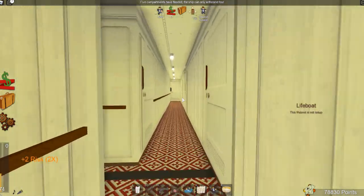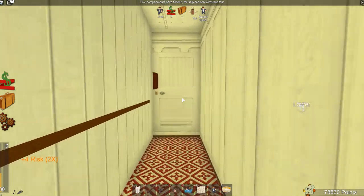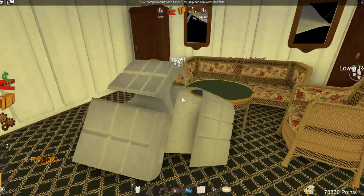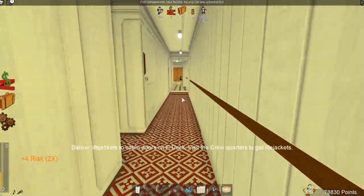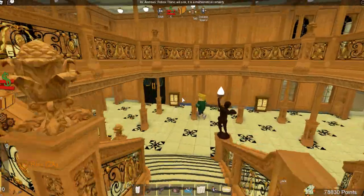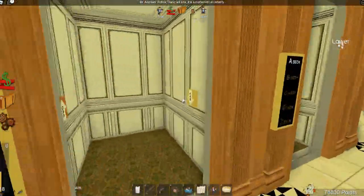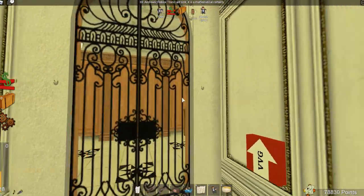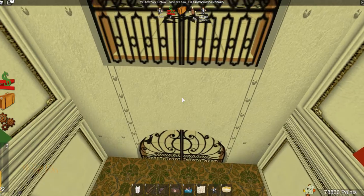We are back in the crew area. Let's grab some life jackets and head below to start filling up those cabins. We've also got to start handing out life jackets because we need to save some people as well. Now that we have our life jackets, why don't we take the elevator down? That might be fun. We've got one right here — let's take this elevator down. It may be a bit slow but who cares? It's an elevator on board a ship.